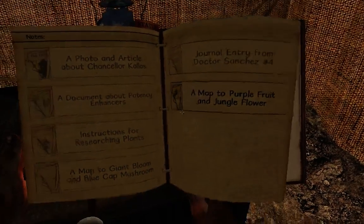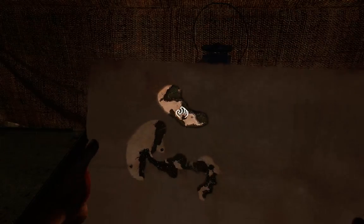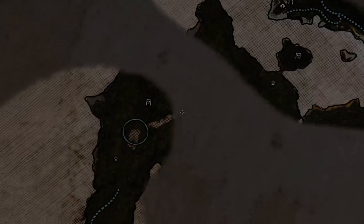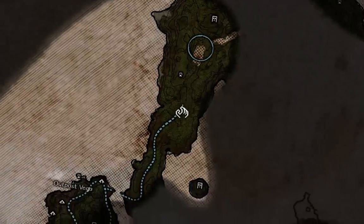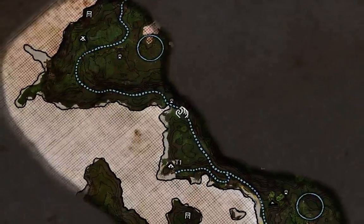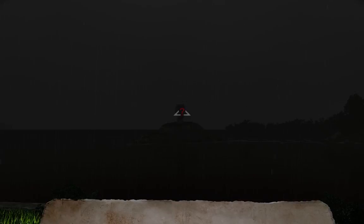Map to purple fruit and jungle flower — ooh! Where the hell is that? Oh my god. Am I up here? Wait a minute, so does that mean... how the hell did that happen? That can't be right. How did I get from down there to there? It's funny how I haven't covered that much of the map and yet I haven't done any orienteering in like the last hour. No, I still don't know anything.